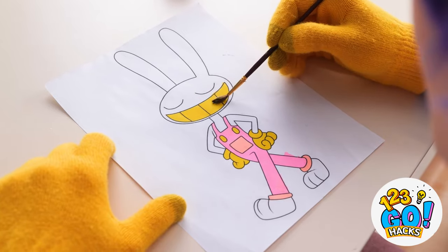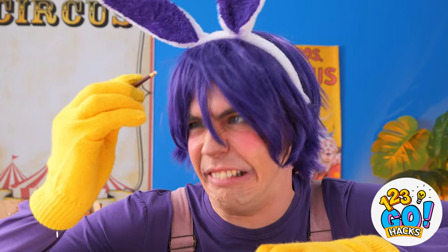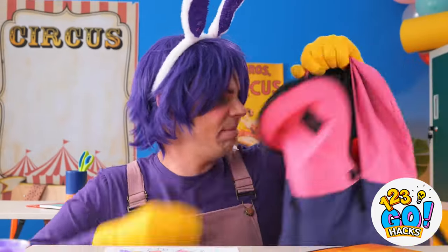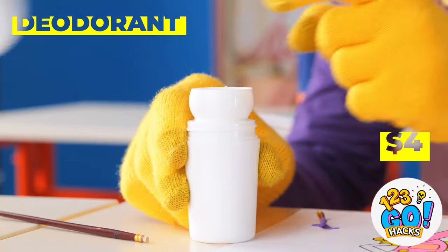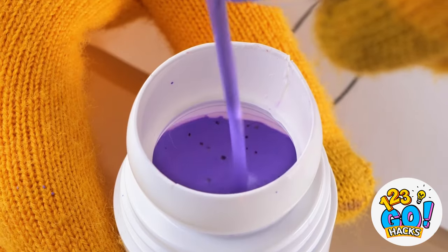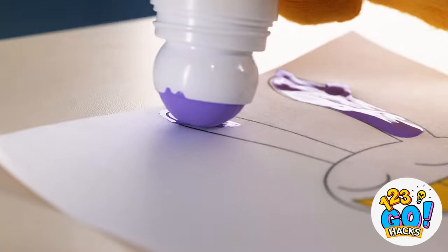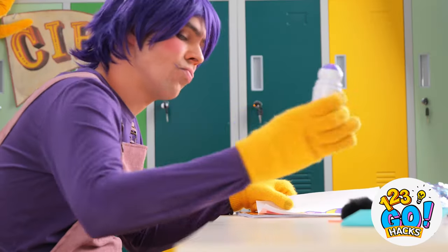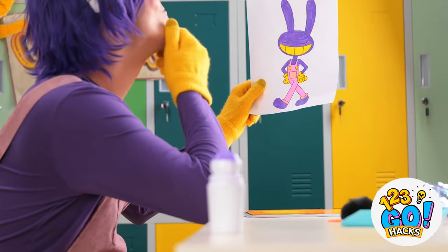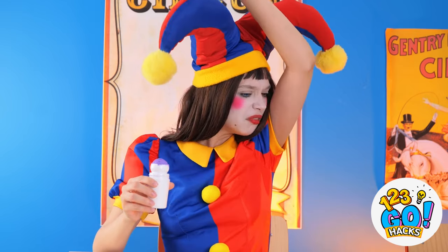Great self-portrait! Could use some purple! Oh no! And that was your last paintbrush! But we've got a backup — roll-on deodorant! Pour some paint inside and close it up. Now give it a good shake! And it's time to let the fun paints roll! Your portrait looks great! Uh-oh! This is why we need a label maker around here!